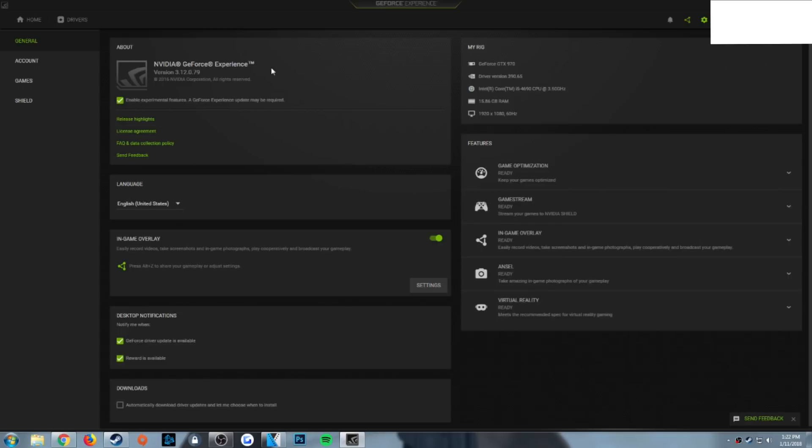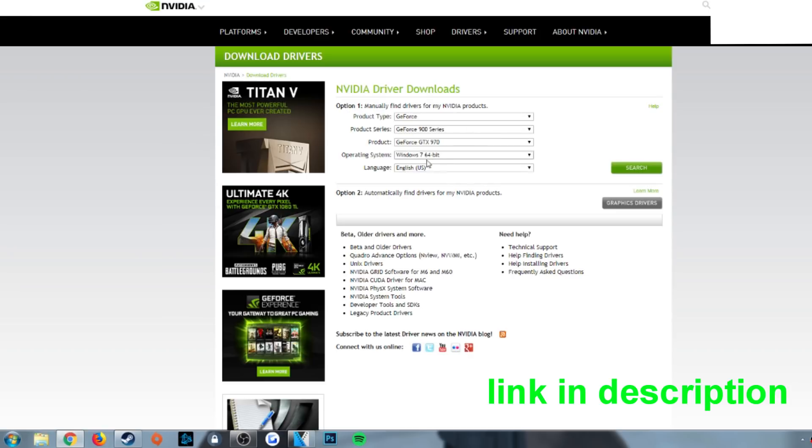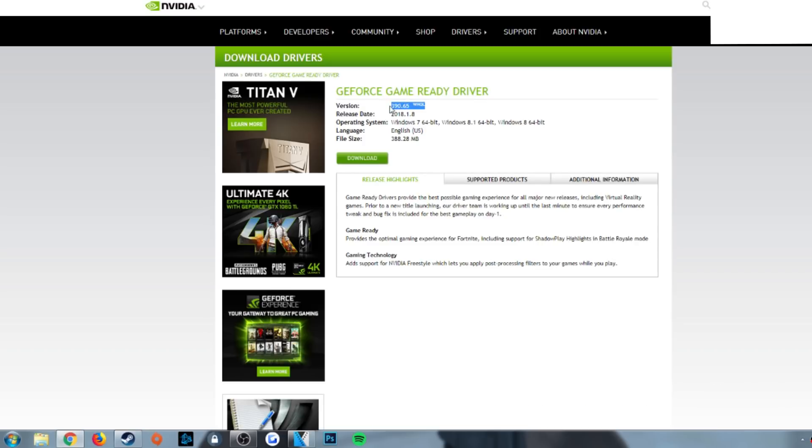Then exit the app — right click in the taskbar and exit — relaunch it and it'll update. Then go to the NVIDIA website and find the latest driver for your graphics card. Download driver 390.65, and when it asks, do a custom install with a clean installation. This will remove all the old drivers.